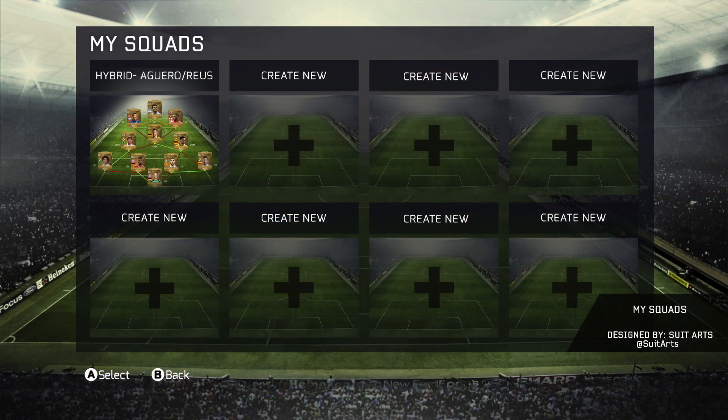The final screen in the squads section is going to be the MySquads page, and it looks a lot nicer — very nice and smooth. It actually shows the squad straight up, so you don't have to name it specifically and go through all your teams to find it. The squad screen is pretty sick.